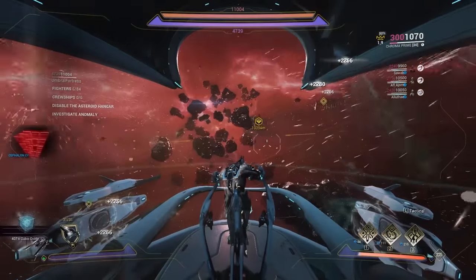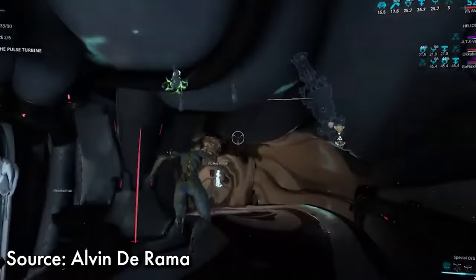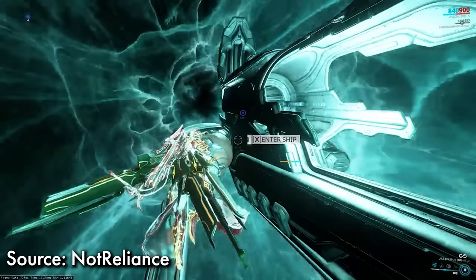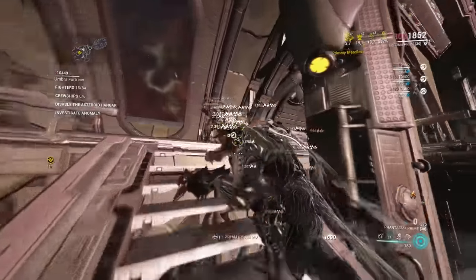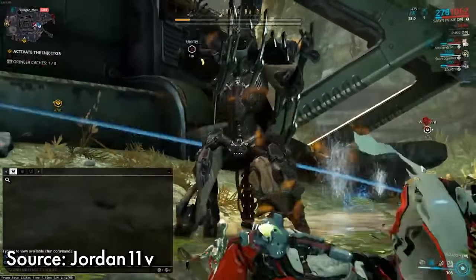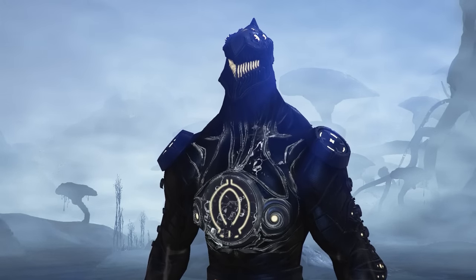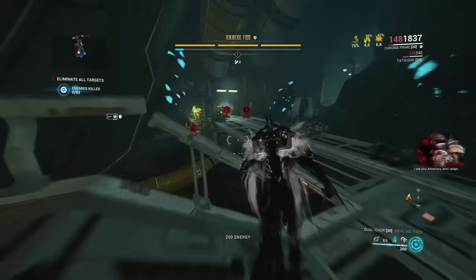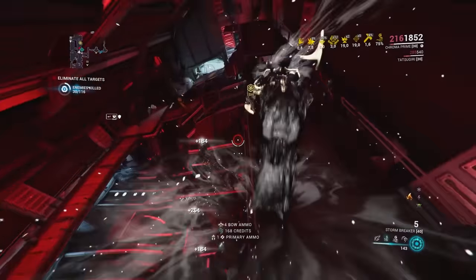Railjack was very broken on launch — host migration issues, bugging enemies, slingshot glitches. But when it did work, Chroma was alright, tanking the Veil Proxima enemies. Old Blood was similarly broken, with Kuva Liches bugging out, more host migration problems, and Liches stealing Requiem Relics. But when Liches worked, Chroma was solid — tanking lich attacks and dishing out good damage. He also appreciated the new Kuva weapons, as the Kuva Bramma was disgustingly overpowered pre-Firestorm and loved the attention it got from Vex Armor.